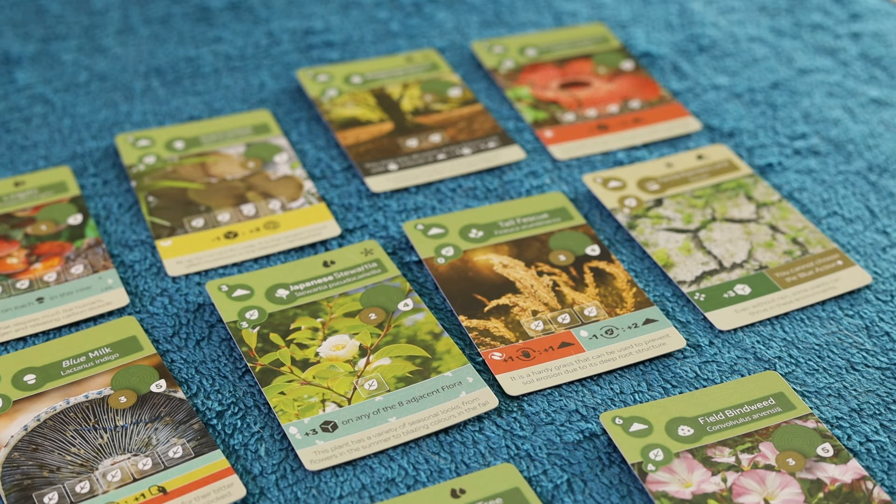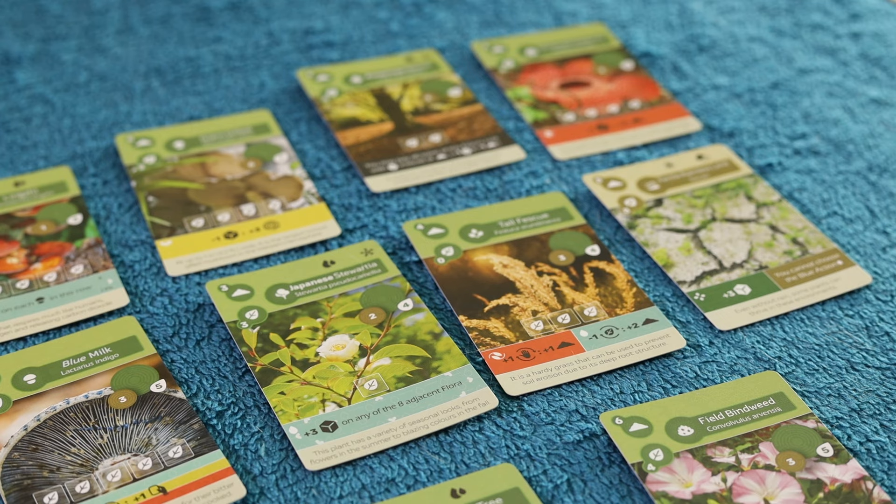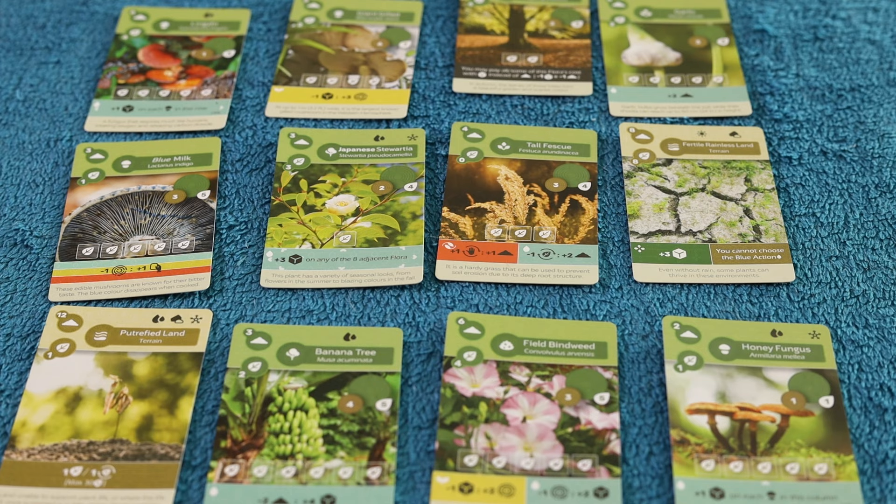As soon as either you or one of your up to four friends completes their 4x4 grid, Earth is over, and whoever has the most points wins. Every card you add to your grid will be laden with point-scoring potential that may be enhanced by where exactly on your grid they end up.